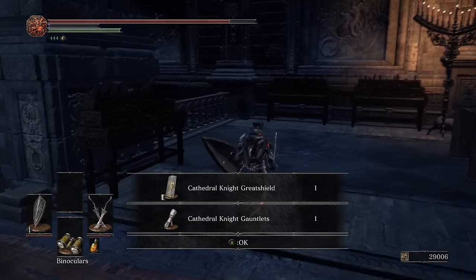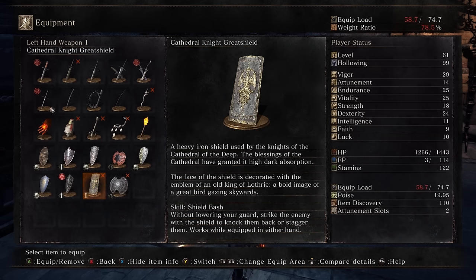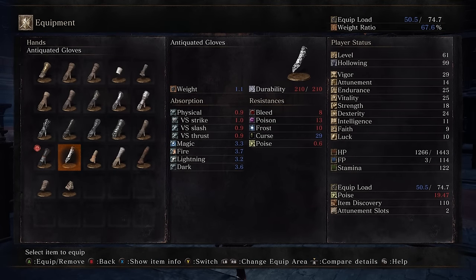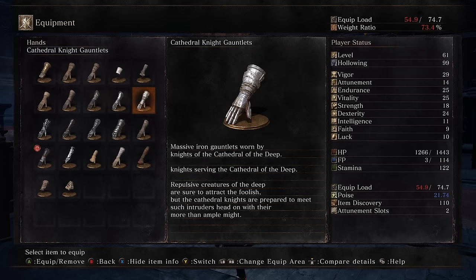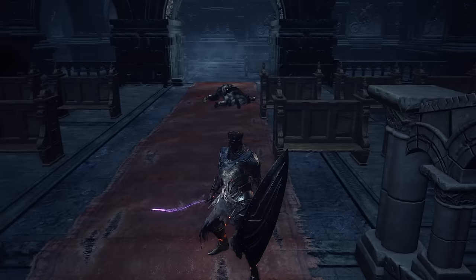This guy dropped two things — gauntlets and a great shield. A heavy iron shield used by the Knights of the Cathedral of the Deep; the blessings of the Cathedral have granted it high dark absorption. The face of the shield is decorated with the emblem of an Old King of Lothric — a bold image of a great bird gazing skywards. An Old King of Lothric, a great bird gazing skywards — I've never read that description before or had any time to puzzle that one out. What does that mean? I'm going to have to give that line about the bird some thought.